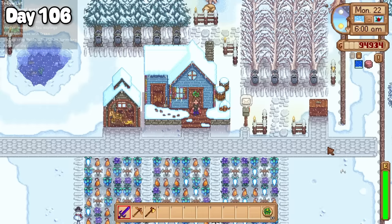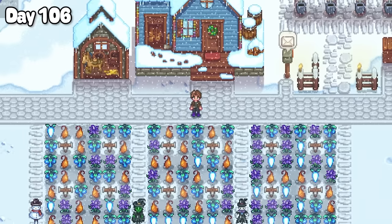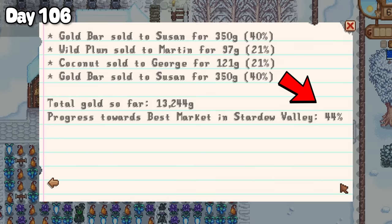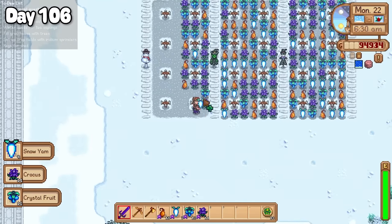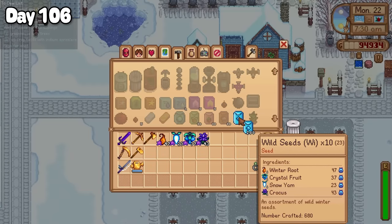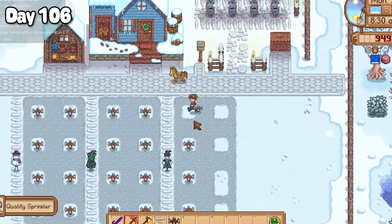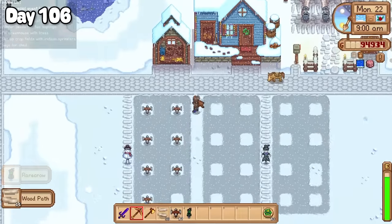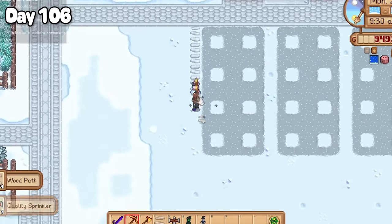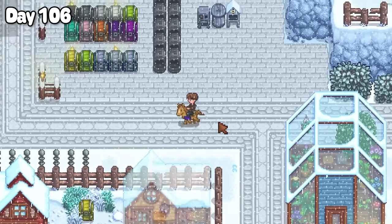I walked outside on day 106 to a field blooming with winter forageables. After a quick check of the market day progress report — 44% towards the best market in the valley, by the way — I got to picking all of the winter forageables and turned what I could back into even more winter seeds. Instead of planting them just yet, I had to tear down my crop fields. After that skull cavern run the other day I had more than enough iridium to make a brand spanking new crop field with some fancy schmancy iridium sprinklers. So I laid out where the sprinklers will go, a middle area for the scarecrows, a future Junimo hut, the sprinklers themselves, and some wooden paths between the sprinklers. Then that evening I worked on getting all of the winter seeds planted.